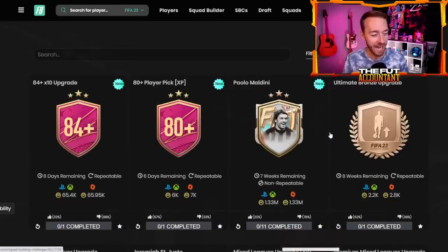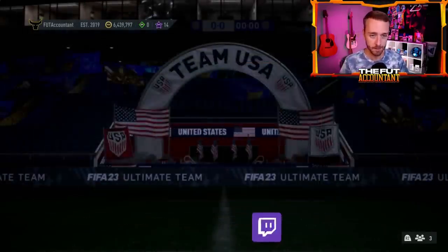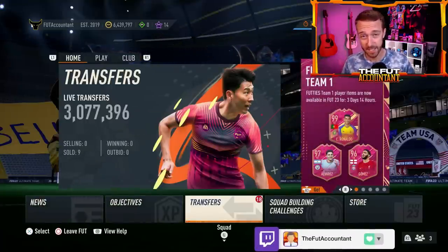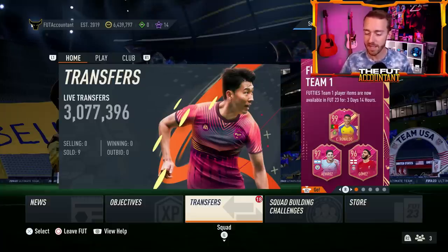I get it — it's Maldini. Icons just kind of play different in game; they have that special sauce, those special animations and special feeling. But I think this one could have been a little bit cheaper — if it was like a 1 million coin flat SBC, then maybe it would be more interesting for people to go ahead and craft. But at least it's there if you want to get it done. That is not a terrible price, just maybe not something we're all super excited to go out and do right now.